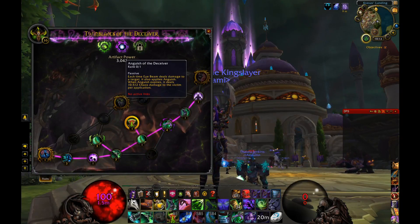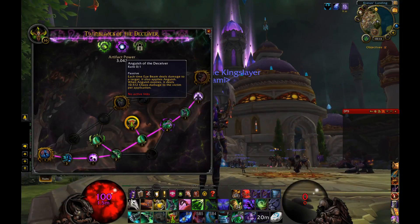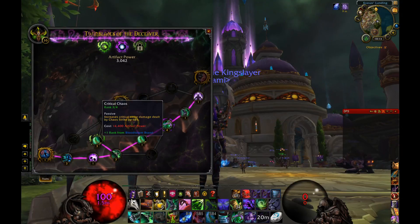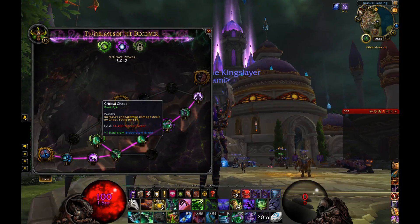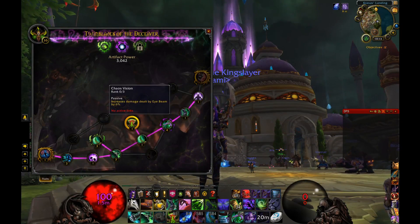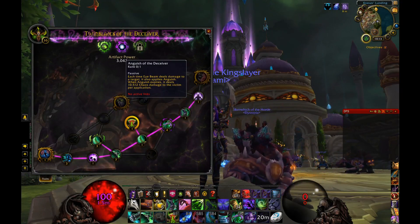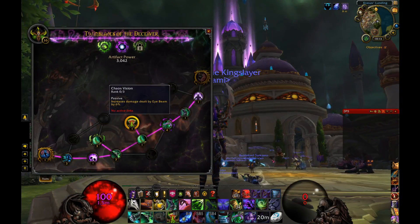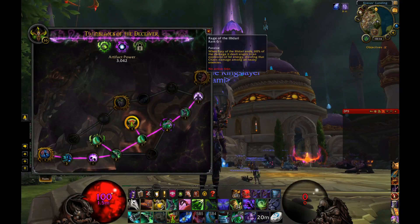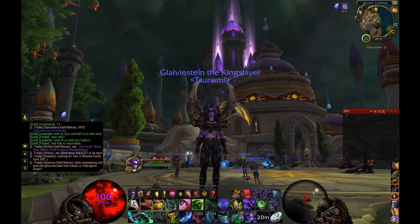Moving up to Anguish of the Deceiver: each time Eye Beam deals damage to a target it applies anguish, and when anguish expires it deals 10,000-plus chaos damage per application. I went for Inner Demons first since we use Chaos Strike more than Eye Beam, but Anguish of the Deceiver is next. I also have Critical Chaos, which increases critical strike damage of Chaos Strike by 18% with one rank left bringing it to around 24%. Then I'll grab the 6% Eye Beam damage increase, which combined with Anguish will make Eye Beam hit even harder than its current 200,000-plus.